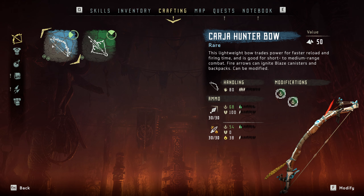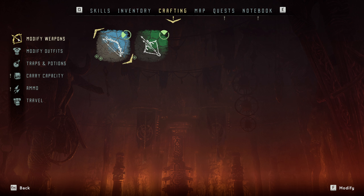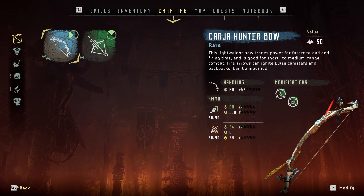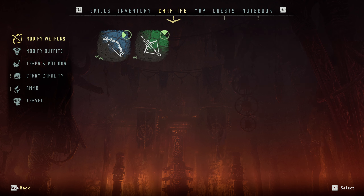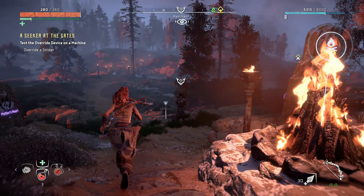I also added a new modifier to my bow — a plus 8% damage coil. So my bow does a little bit more damage than it did before as well. I didn't change anything on the outfit right now, just the weapon. So those are a few upgrades that I did and things I sold to give me more capacity, and I think that's really going to help us.